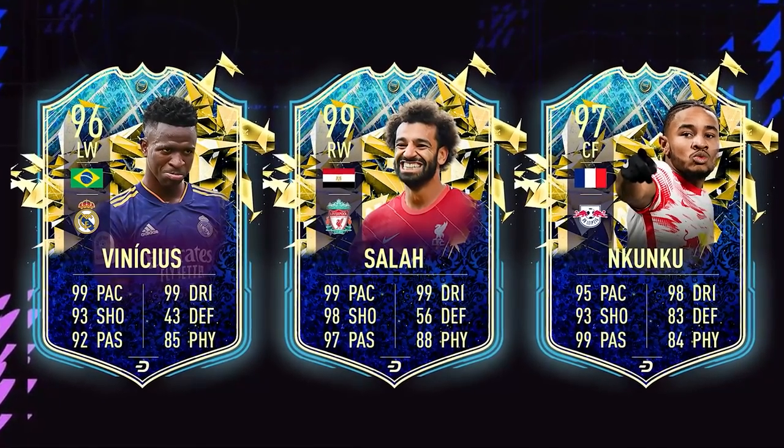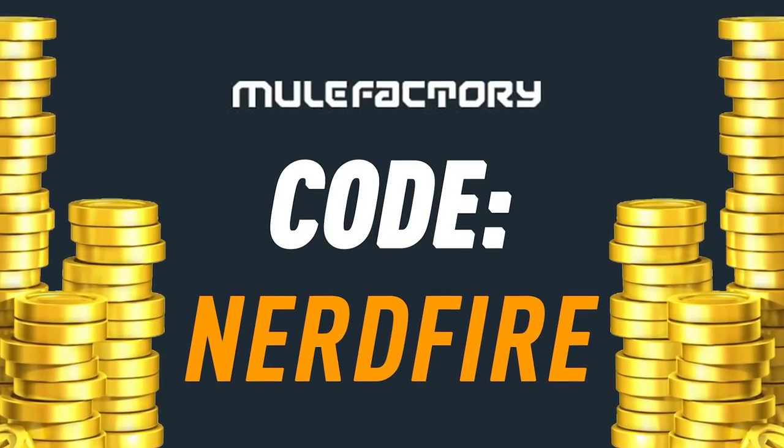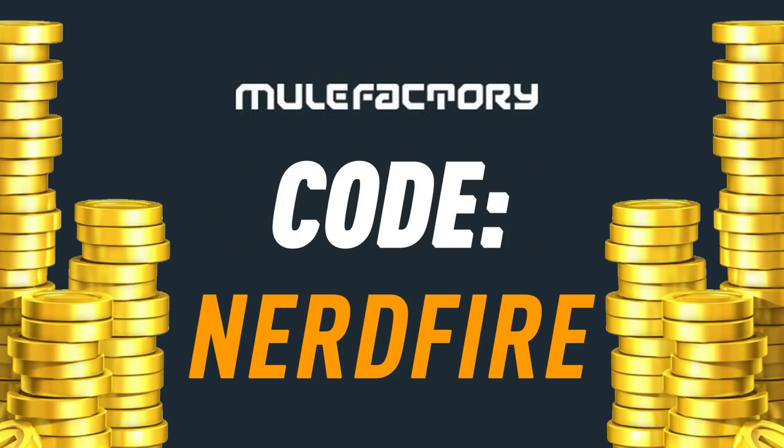93 plus icon moments upgrade packs are here, let's open up mine and maybe a couple of others and see what we can get. Are you low on coins with Team of the Season just around the corner? Head over to MuleFactory.com for the cheapest, most safe and reliable coins, and use the code NerdFire at checkout for five percent off your order.